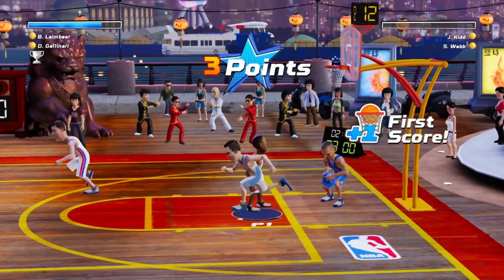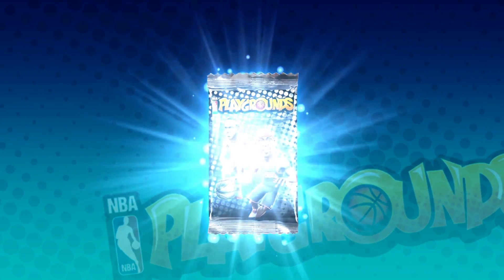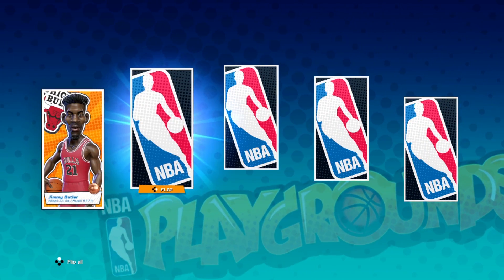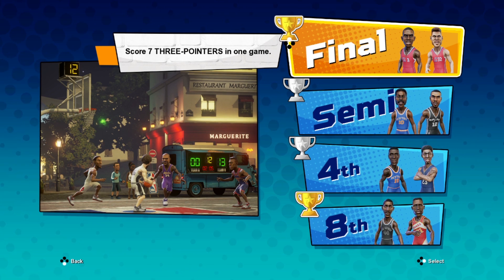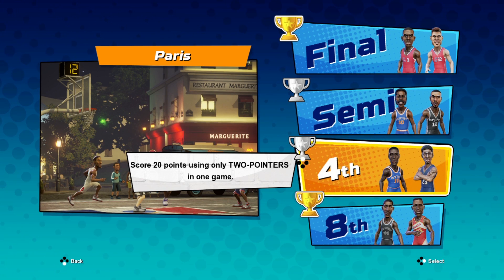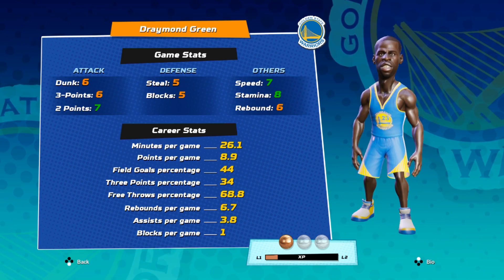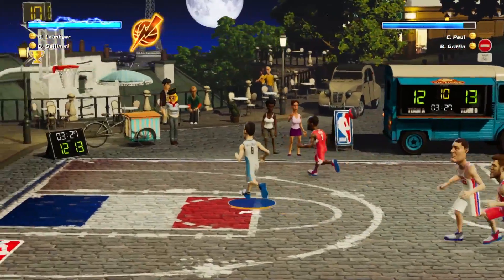Even with all that nonsense, the saving grace for NBA Playgrounds is the flow of the single-player mode. As you level up, you earn packs of cards that can be opened to reveal different players from both modern and past eras. Those players can be used to go through a set of matches at different playgrounds around the world, defeating other teams in short games while completing challenges such as shooting a specific amount of three-pointers or blocking a certain number of shots. It was a welcome sight to play as Dikembe Mutombo, Spud Webb, and Karl Malone, among others. The roster is a big bright spot with a great mix of current stars and past ones, and the developer promises more players after launch — even as-is, it's a solid lineup.